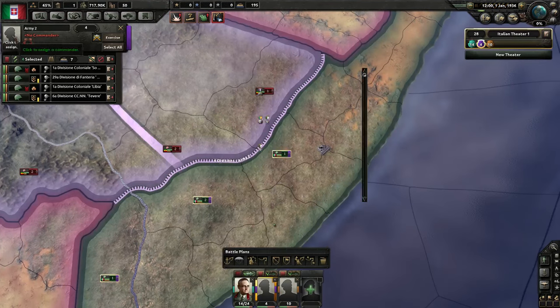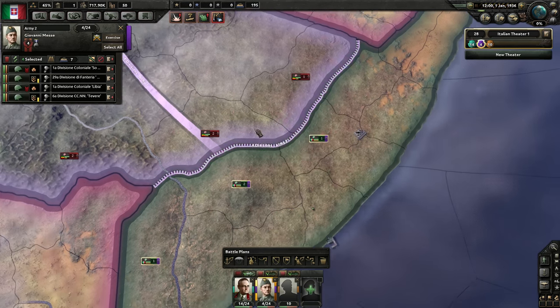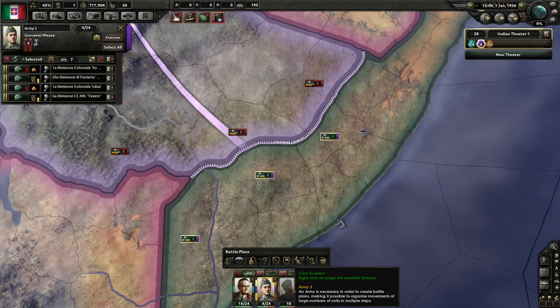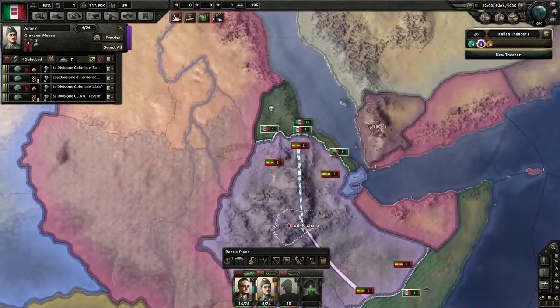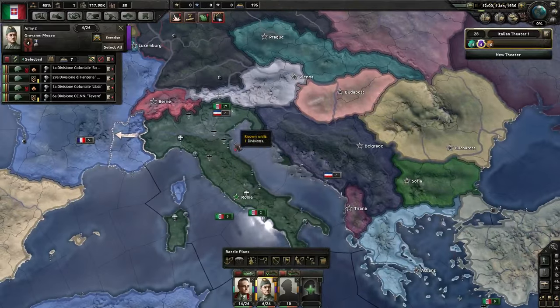In the south over here I'll give a commander — I'll give Giovanni to that army. I think that's probably fine. One thing that's a little bit confusing: we've got troops in Africa and troops in Italy itself.